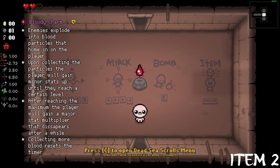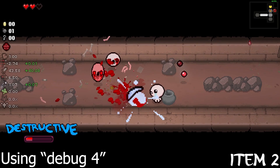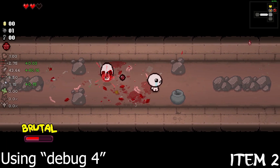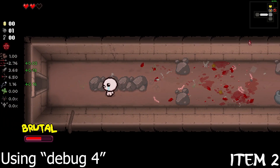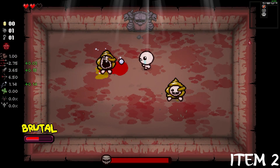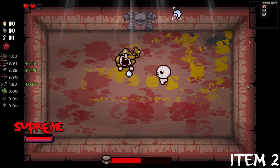Bloody Charm lets us collect blood particles from the enemies we hurt. The more blood we collect, the more stat ups we will get. But beware, because if you stop killing enemies, you will lose all your blood gain.